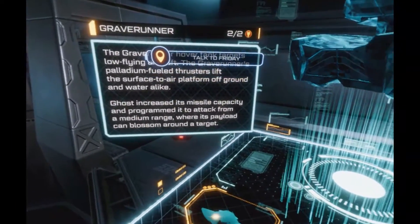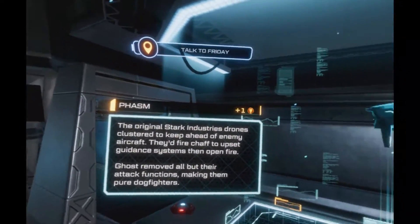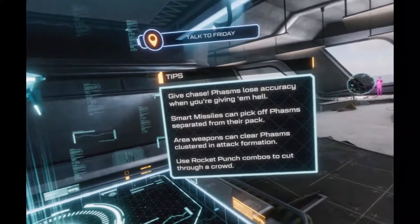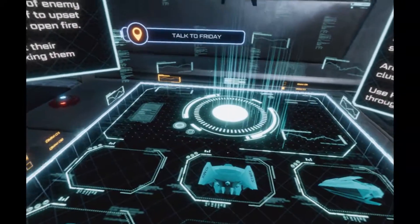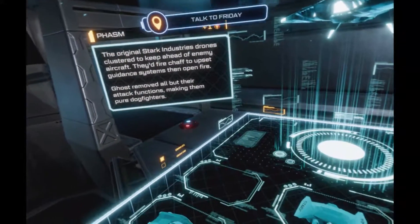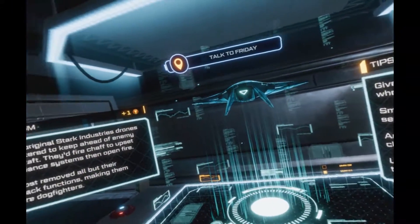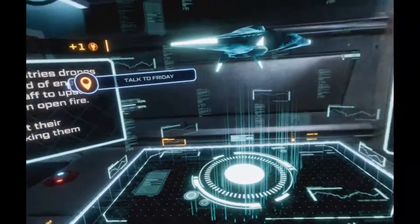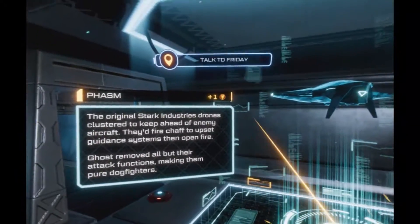Ghost really went all in modding our old drones — hard light, custom firmware. She even gave them new names. Hey, I respect an artist. I have shot down a lot of these. Ghost calls this one the Phasm — your garden variety Wraith Phasm. She's got a theme. It tips ahead and pelts you with rear shots. Your repulsors chew through it like popcorn — you got this. Hey Friday, download Ghost's drone names from the research station for your battlefield reports. She resurrected them — they're hers now.